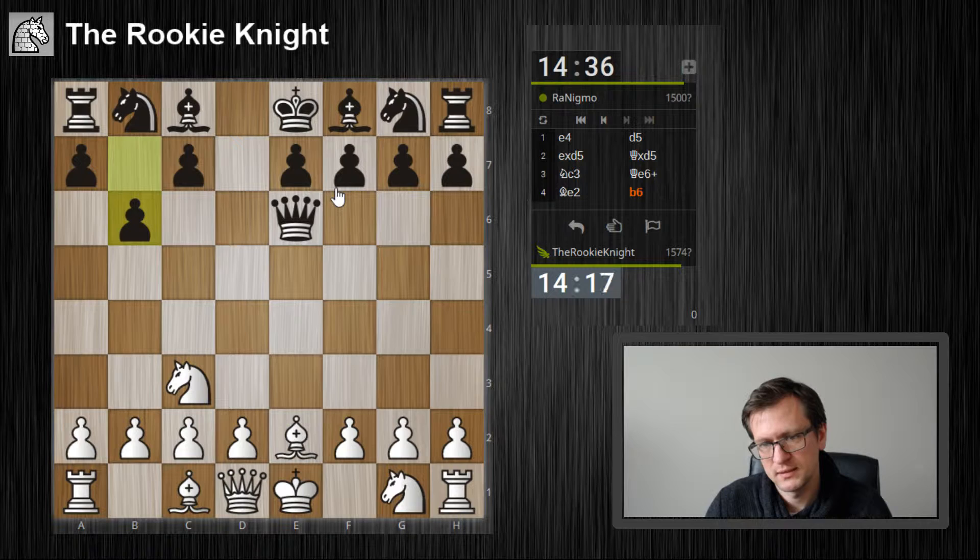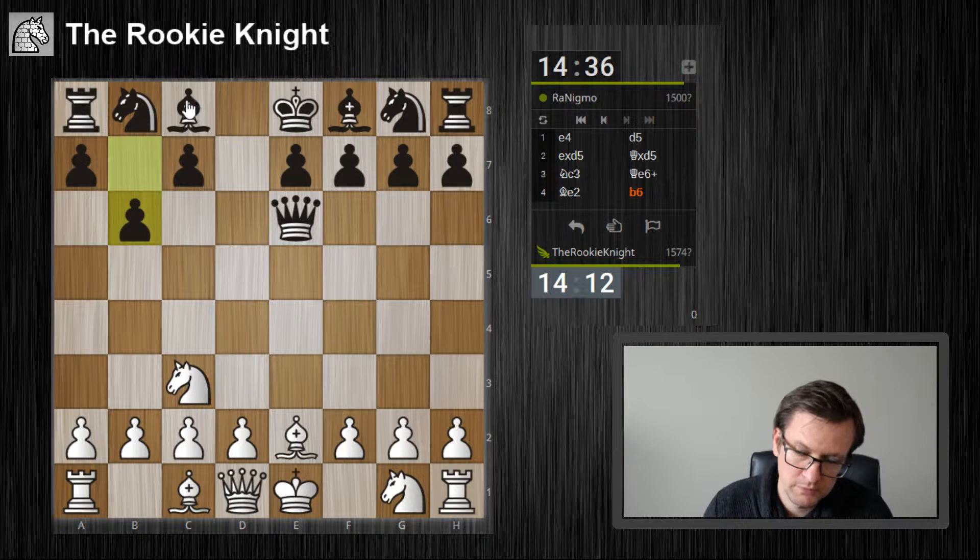b6 — the idea is good because he had problems developing the bishop on c8. So now he can bring the bishop to b7 attacking g2, maybe, but he is also a bit slow on the kingside. What I can do is play d4, and if he plays bishop b7, I just play d5 — that's one option.